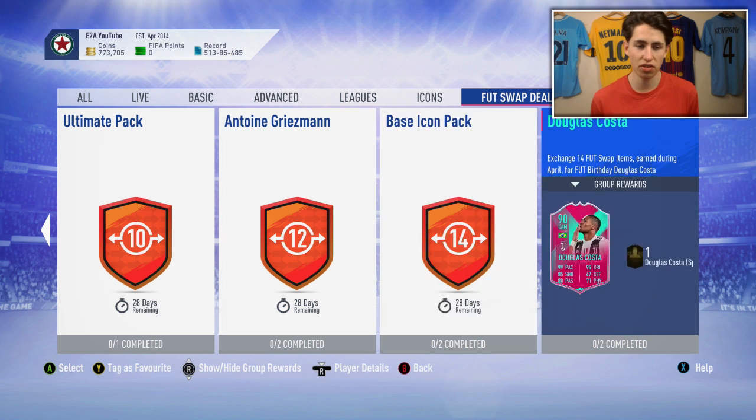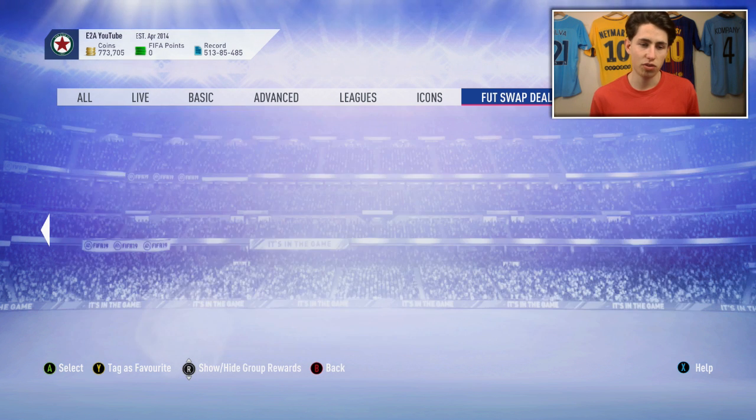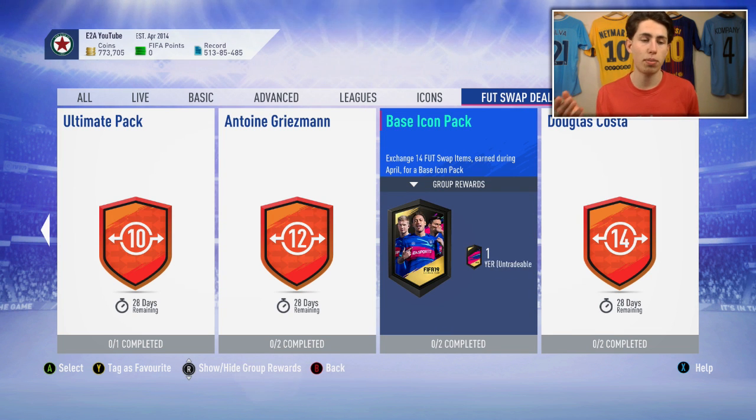For me it's between the top two options. Douglas Costa wouldn't really get into my team as it stands — I could build around him but I have a lot of untradeables, and I already have a great attacking midfielder in Fut Champions Kevin De Bruyne. But the base icon pack is really tempting. If you look at it, you trade in 8 tokens for a 100k pack, but if you do the base icon pack for 14 and get an icon you won't use, you can trade that in for a 100k pack anyway — the equivalent of eight Foot Swap tokens. So the base icon pack is probably the best value option.